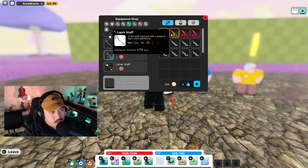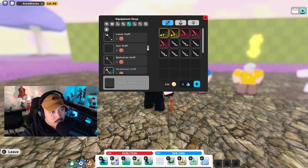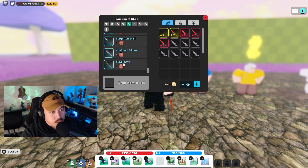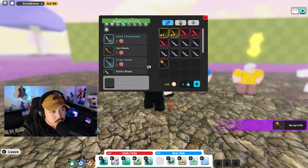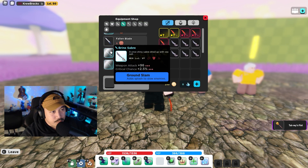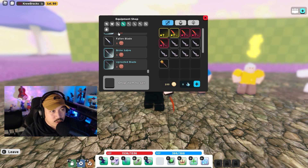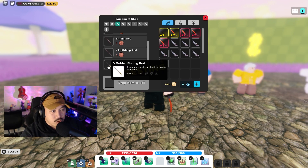There's the tree bench staff right here — unobtainable by the way. There's a conjured trident right here, the towel raised fist, and the brine saber. Look at that brine saber. And there's also a golden fishing rod in here.